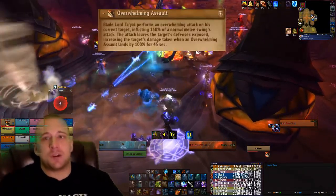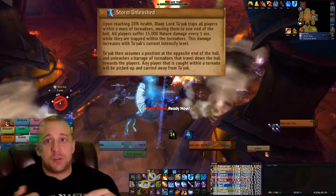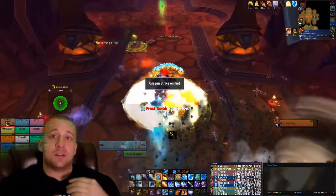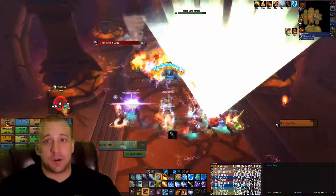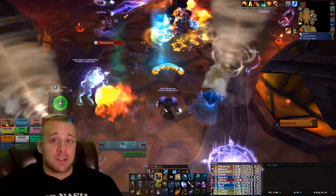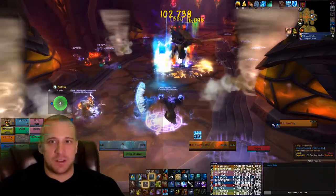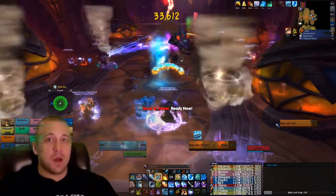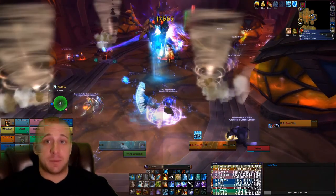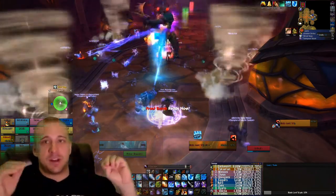There are a couple of abilities the entire raid needs to be careful of. First, ranged players need to spread out eight yards apart, because he applies a 30-second debuff on a player that hits for 80,000 damage every three seconds. If you're within eight yards it will hit more than one person. On normal it's not a huge deal, but it's extra healing your healers have to do, and the tanks already take a ton of damage.